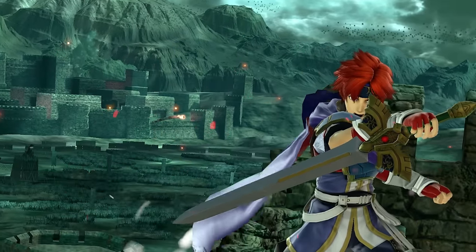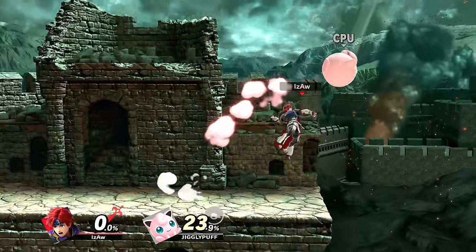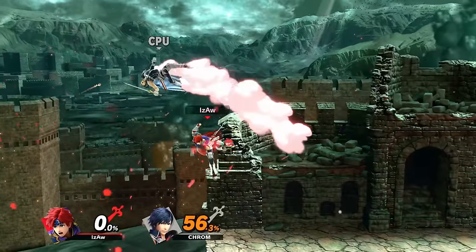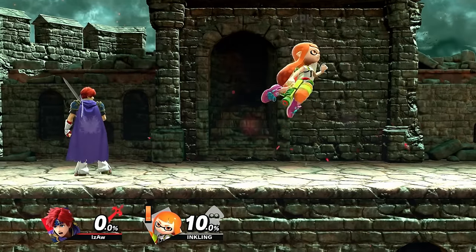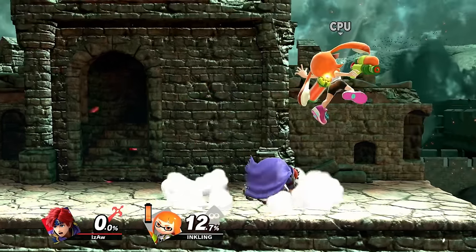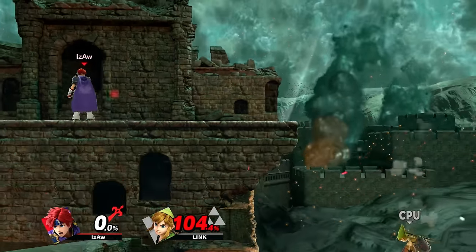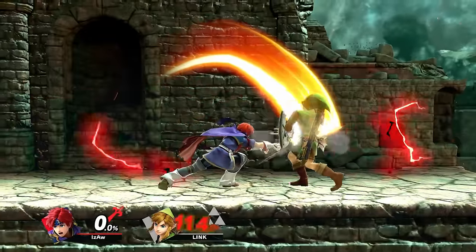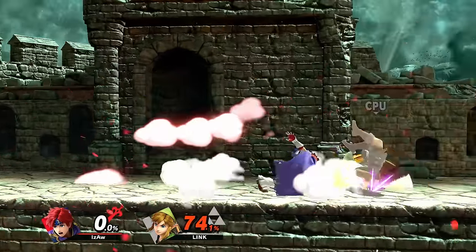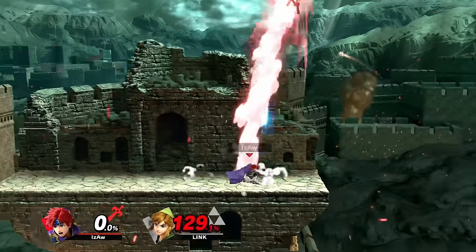Roy is an aggressive, rush-down sword character with a scorching-hot combo game. He plays heavily on shield pressure, anti-airing, and conditioning. He has insanely quick airspeed and fastfall, allowing him to move around opponents very quickly, as well as aerial burst options that he can approach with or punish with from further away than you'd expect. It also means that he is very susceptible to being comboed. The tip of Roy's sword has a weak sour spot, and the rest of the sword has a sweet spot that hits extremely hard. The sour spot can be very beneficial since it'll consistently launch opponents for tech situations and allow you to combo into things that the sweet spot wouldn't.